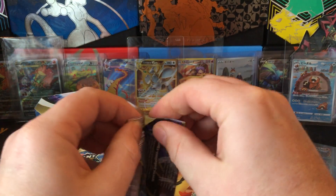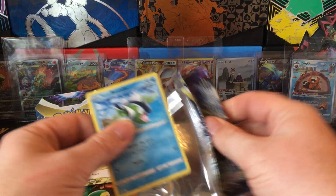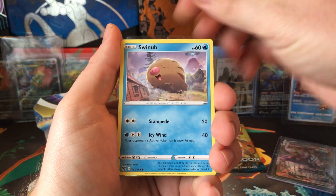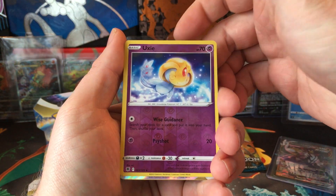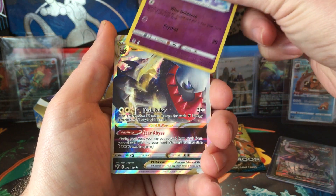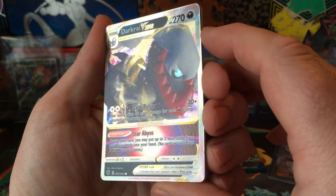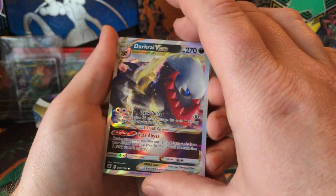Umbreon GX rainbow or something. Alright, we got Astral Radiance - yeah, Pincurchin, Swinub, Qwilfish, Oricorio. We got a V-star - Dark Rai V-star. Alright, not too bad.